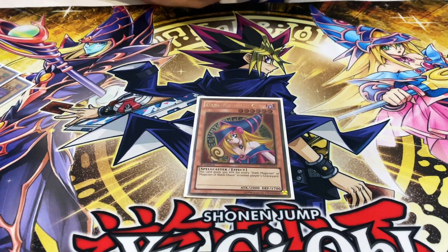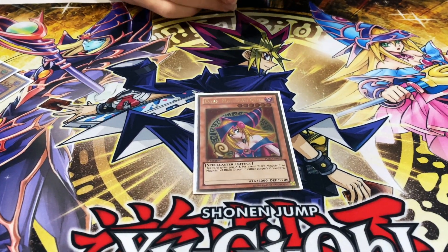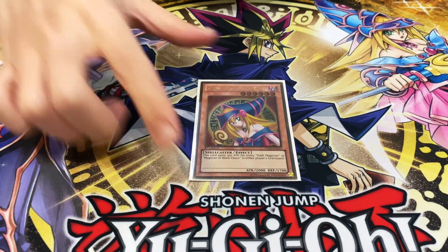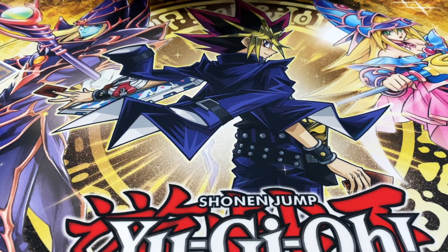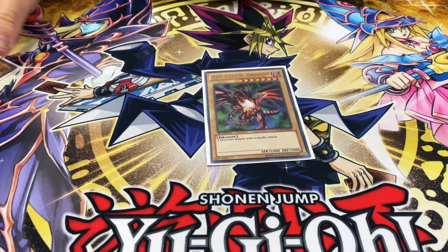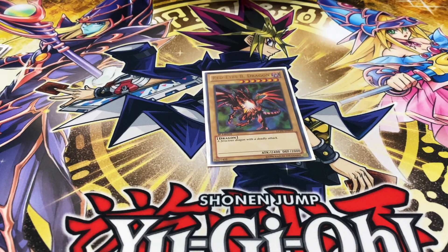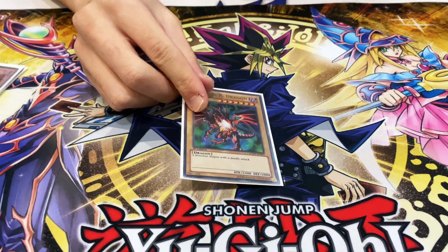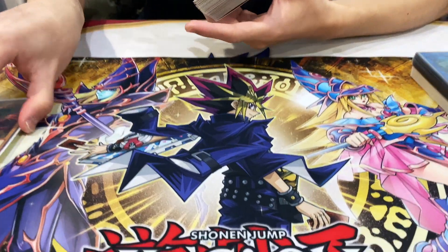Dark Magician Girl — terrible card, but lets me draw two off Soul Servant, so I play it anyways. That's another brick. She's cool, she's cute. And then we have another brick: Red-Eyes Black Dragon. You play this for Red-Eyes Dark Dragoon, and you never want to see this card. It's really bad to see in your hand.